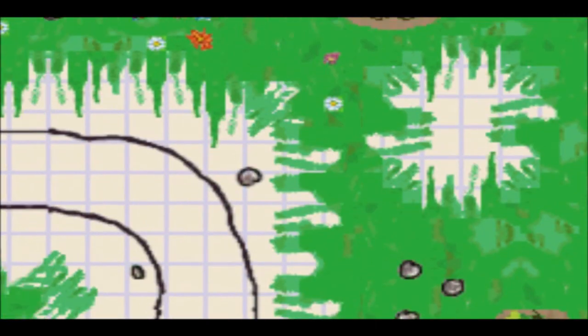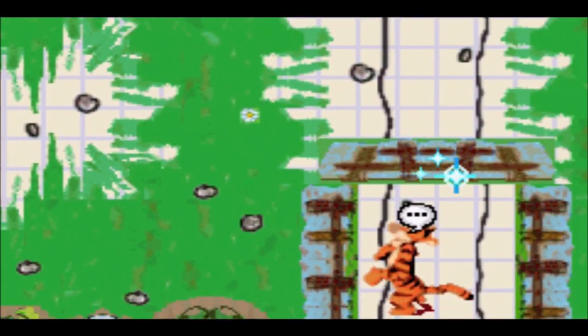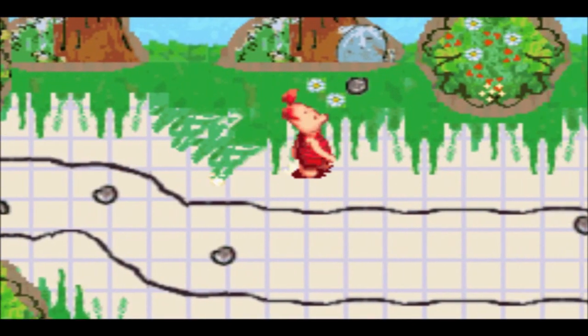We can also press the B button and use the directional pad to look around, which I seem to rarely use. Is that supposed to be Tigger over there?